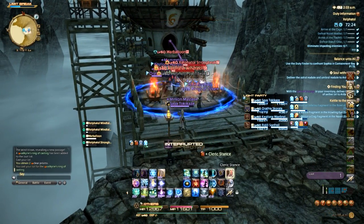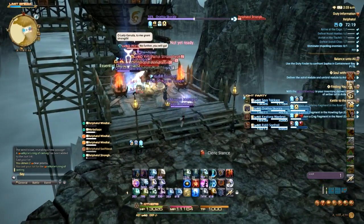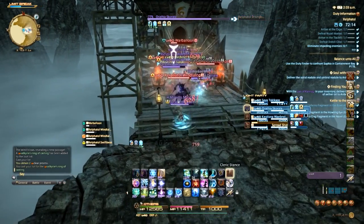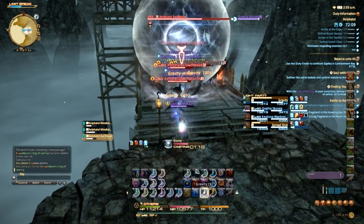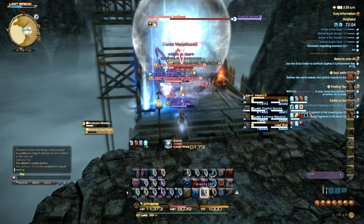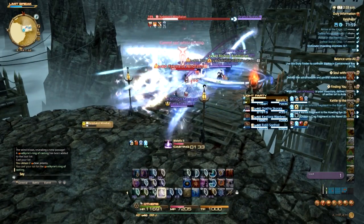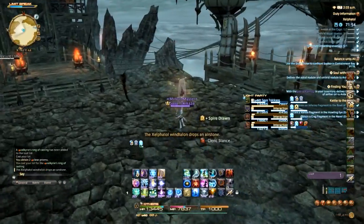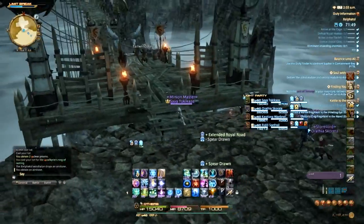I probably shouldn't have done that — I really need to heal this tank. There we go, hopefully they'll kill that war balloon without me. I usually try to help with DPS as much as possible. I'm a big fan of using Gravity as much as possible. Give me a good card — like the Balance, and nothing else.